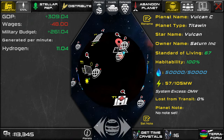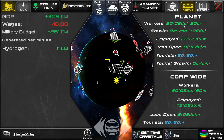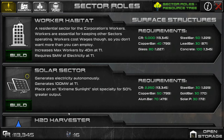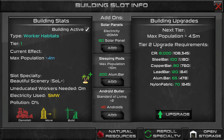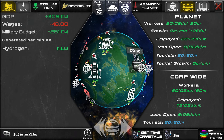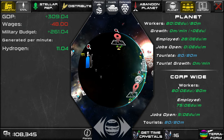Let's see how we're looking on workers — it looks like we're maxed out again at 80 million, with 75 employed. I'm going to go ahead and add another habitat. We could also upgrade our existing habitats, but you get a lot better bang for your buck by building a new habitat than upgrading existing ones. So it's generally advisable to fill all of your empty slots before you start upgrading.